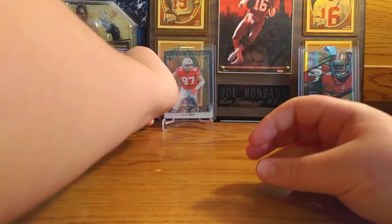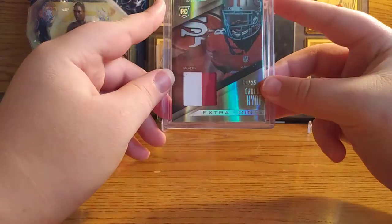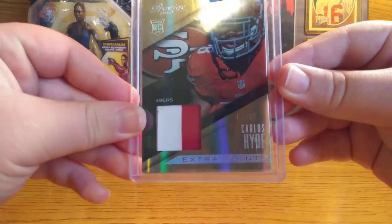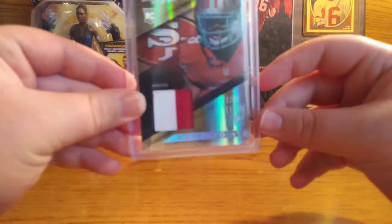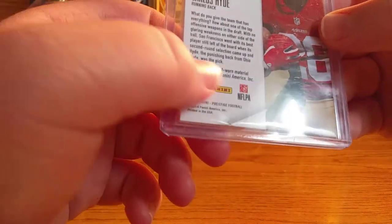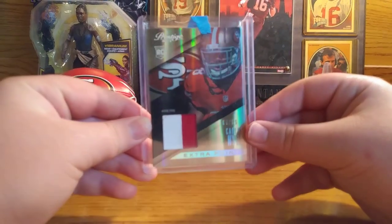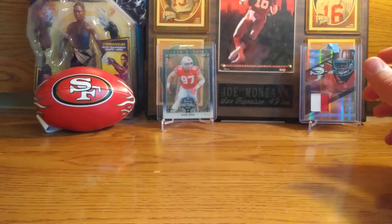Sweet card. And then this Carlos Hyde from Prestige 2014 - it's his rookie card when he was on the 49ers. Carlos Hyde Extra Points has this cool refractor thing and it's numbered 9 of 25, and it's a two-color patch - player worn, event worn probably. I don't think it's game worn. Anyway, without further ado let's just get into it.